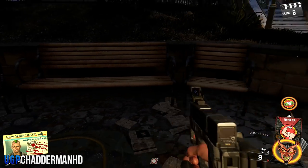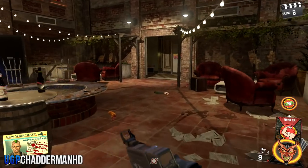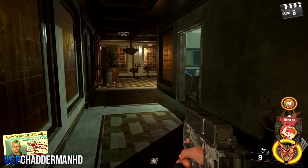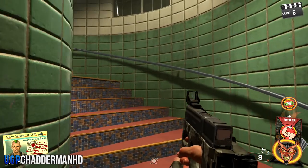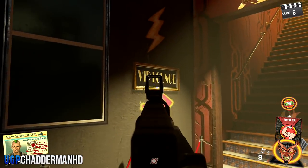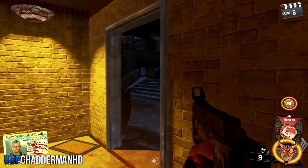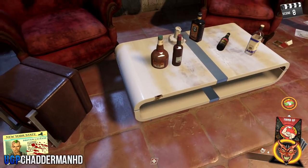The fourth location is if you come along here, come down these steps, do a right, go into the building and then do a left. You're going to come to some more steps where the Trail Blazer perk machine is. Go up the steps, do a left, and you're going to come to where there's a sign saying VIP Lounge. Go all the way to the top to the rooftops and on top of this table here is going to be the fourth location.